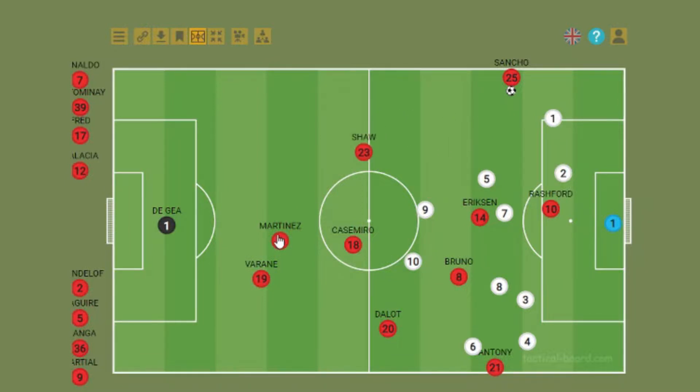With him in the CDM role, it frees off Bruno and Eriksen. They have the confidence that there's someone who will protect them, so they keep flying forward, bombing, making underlapping runs. With Fred and McTominay previously, you'd see them sitting deep and still not able to protect the team. But with Casemiro, Bruno and Eriksen can bomb forward and make underlapping runs from left to right. It's much better.